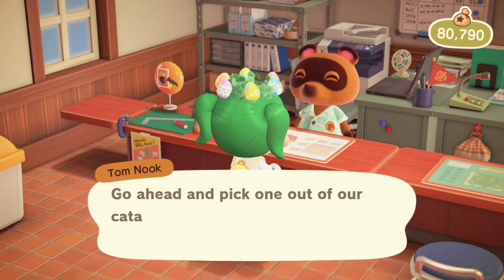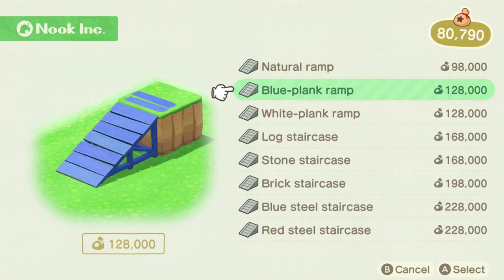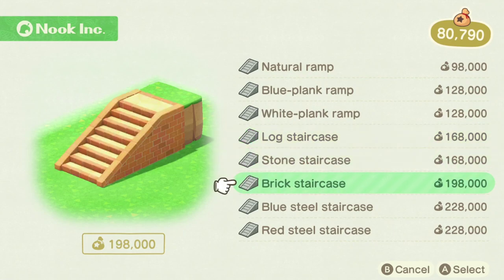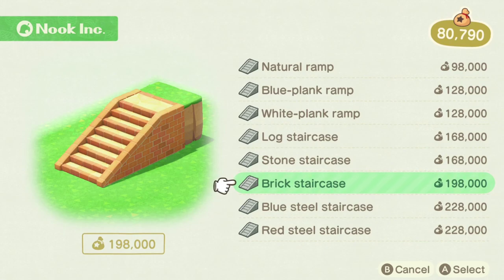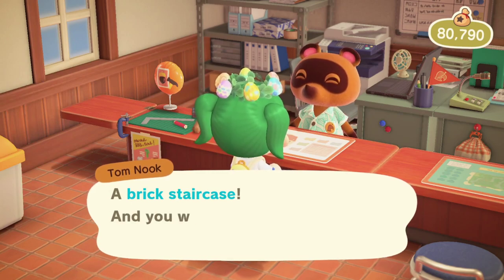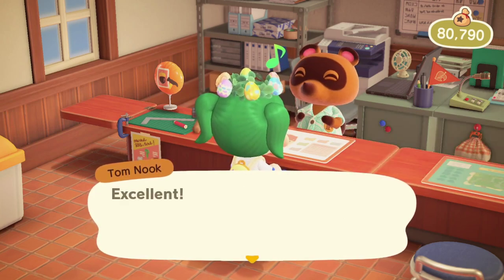So you've got the option of a natural ramp, a blue plank ramp, a white plank ramp, a log staircase, a stone staircase, a brick staircase, a blue steel staircase, and a red steel staircase. I am going to pick the brick staircase because I have another staircase I was setting up to go up two levels. You can pick whichever one you want. And you're going to have to hit 'Yes, please.' But if you click a different one that you don't actually want, you can hit 'Actually, scratch that.'